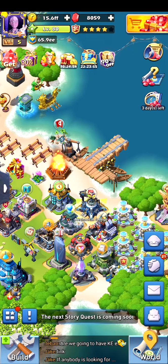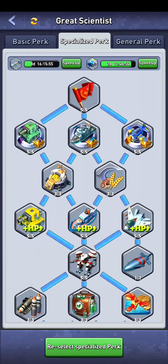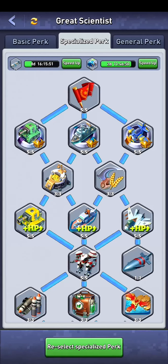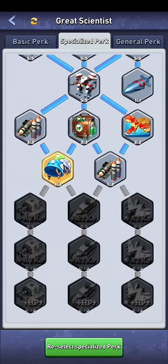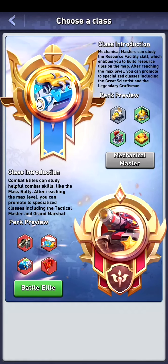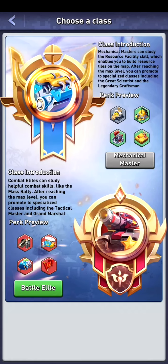The Mechanical College — it's for the Mechanical Masters. I'm a Great Scientist, so I got all these perks and I'm pretty far into the tree. But Great Scientist is like the worst class in the game. On the top left we have a refresh button where we can see the other classes, like Battle Elite.